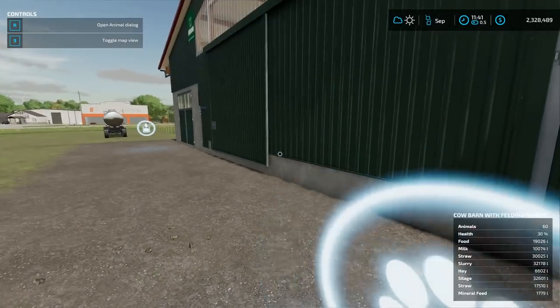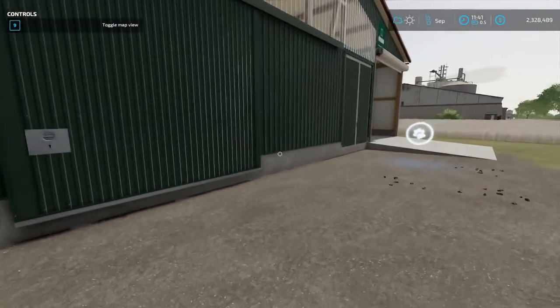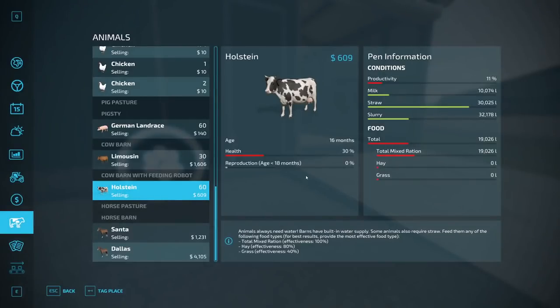Go ahead and buy whichever ones you want, and then if we look at the menu here I have my Holsteins and you'll see productivity and milk listed.